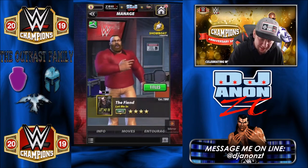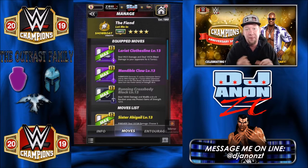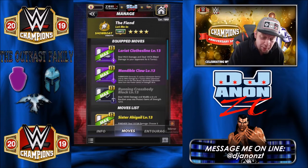Let's take a look at the moves — we're going to read through them all right up front. I'm on a little bit of a time bind so it might be a quick preview. My first move set: I'm running double purple moves. The Lariat Clothesline, four charge — deal 9,923 damage and deal 14,576 bleed damage to your opponent for six turns. Then we have the Mandible Claw, seven charge — Submission: generate 15 random sub gems and do 8,902 damage for four turns while submission gems are on the gem board.